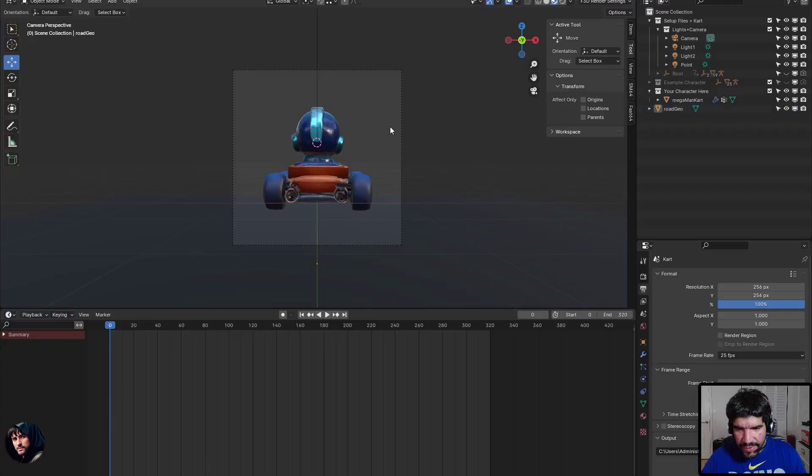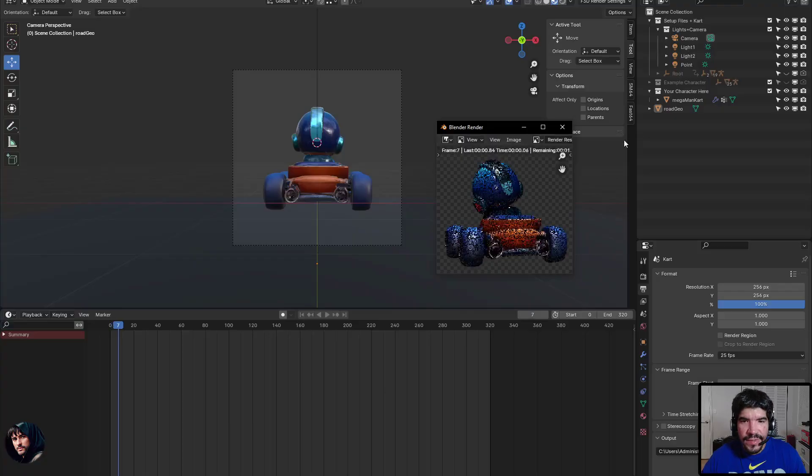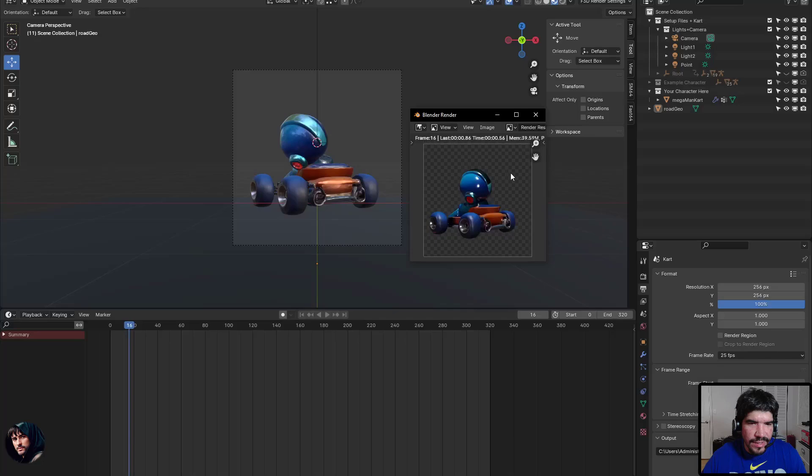I'm rendering at 256 by 256 square and the render frame range is from 0 to 320. As it's rendering now, the material response to the lights looks pretty good. I haven't done any cleanup on the character — it's just the mesh from ComfyUI and the Hunyuan 3D 2.1 output. It's rendering quickly using Cycles in CPU render mode. When I generate the mesh using the custom node I have a 16 gigabyte GPU with 64 gigs of RAM and it took about three minutes to generate from image to mesh, then the mesh gets textured with the base color and roughness map.